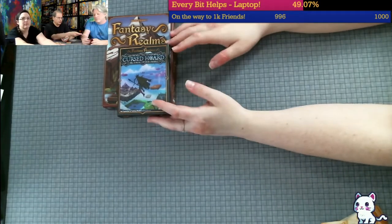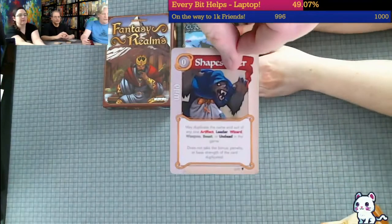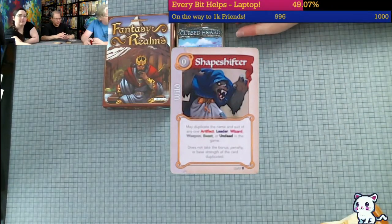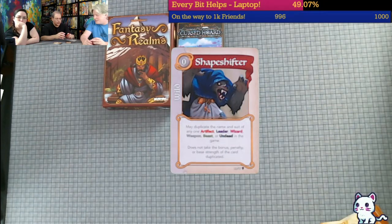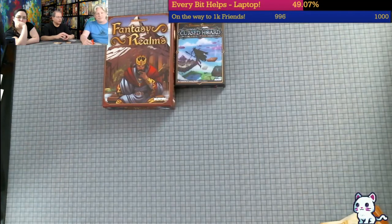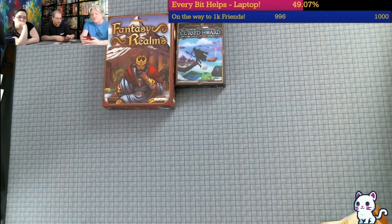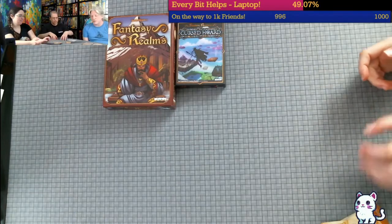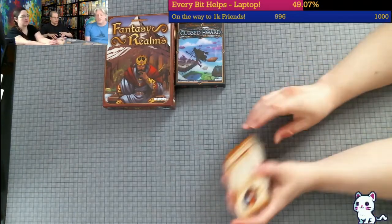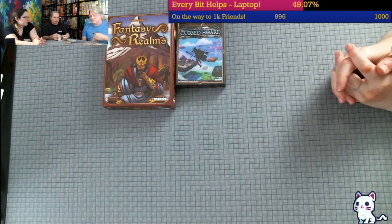There are cards that do weird things, like this Shapeshifter, which is wild - it can pretty much take any of several different card types. There's another Shapeshifter that takes different inanimate types, one for animate types. There's also a Doppelganger where it works a little differently. There are cards that get you extra cards. The base game says seven cards; if you're playing with the Cursed Horde expansion module that adds more cards to the deck, that increases to eight.